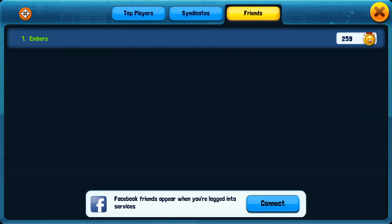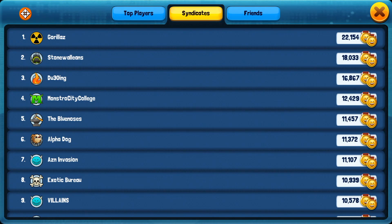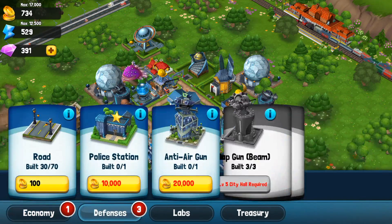Here's your inbox, and here are your friends, top players, syndicates. Syndicates are like guilds — I haven't joined one yet, but I will likely soon. Over here at the bottom left, it gives you everything that you can build, and it's broken into economy, defense, labs, and treasury.